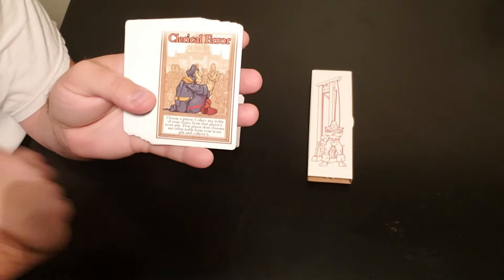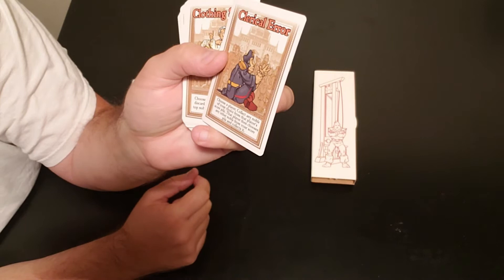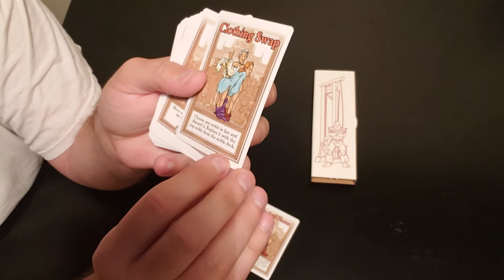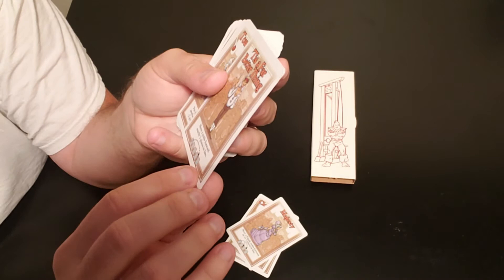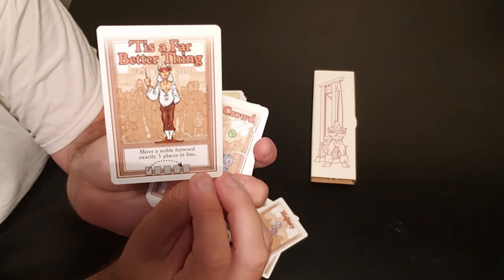Let me show you a few action cards. Clerical Error says choose a player — collect any noble from that player's score pile, and that player then takes any noble from yours, so it's a swap. Another card says choose any noble in line, discard it, and replace it with the top noble from the noble deck. Majesty moves a purple noble forward two places. Noble Shove moves any noble forward exactly three places in line.